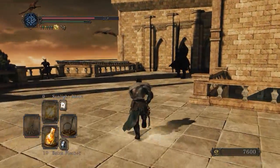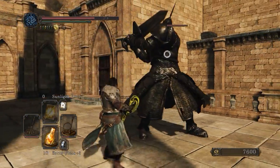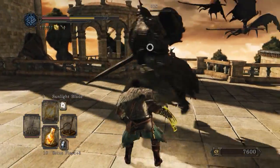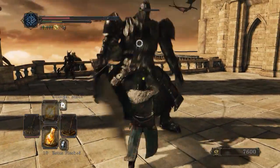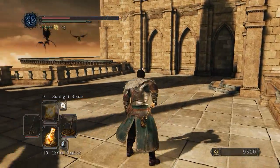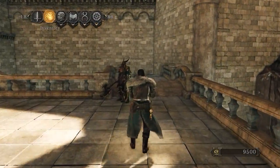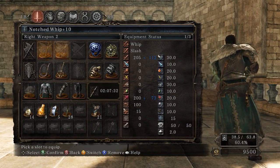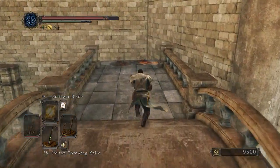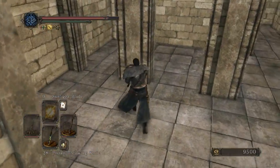The important thing for this guy is to just keep the pressure up since he doesn't have as much HP as the others - a very exploitable combo. That's what I brought the poison throwing knives for. I'm just going to poison the Drakekeeper - the war pick Drakekeeper, there's a mouthful - and just try to take him on that way.